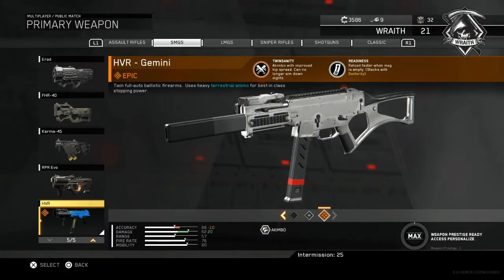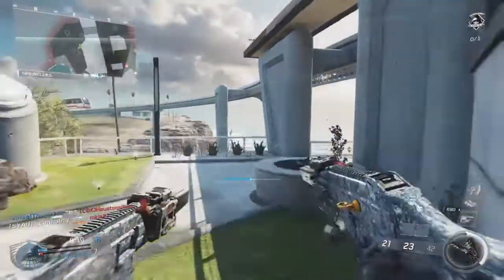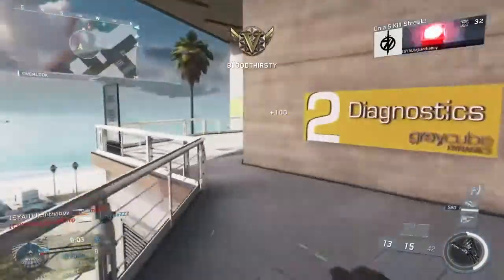The perks we have are akimbo with improved hit spread, can no longer aim down sights, and readiness, which allows you to reload fast when your mag's empty. It's not that good of a perk, but we're here to talk about that akimbo.